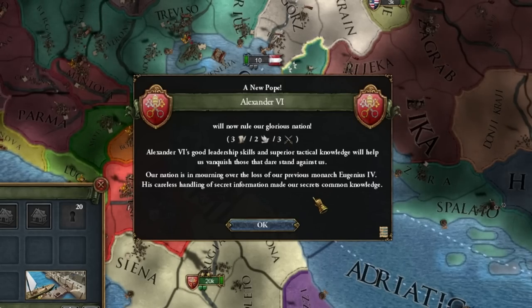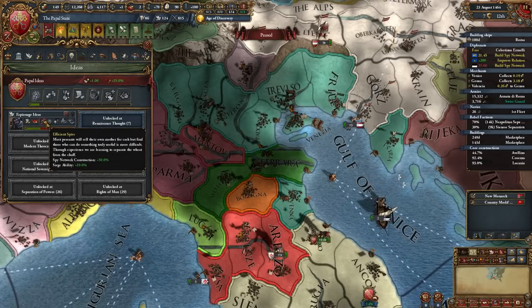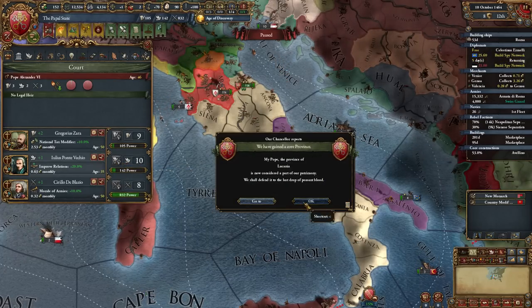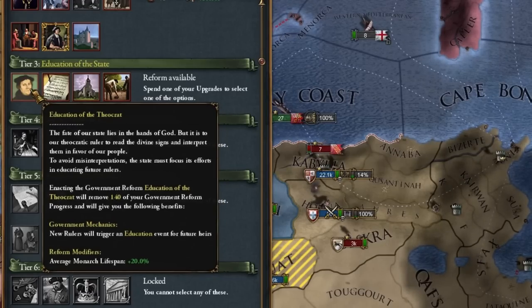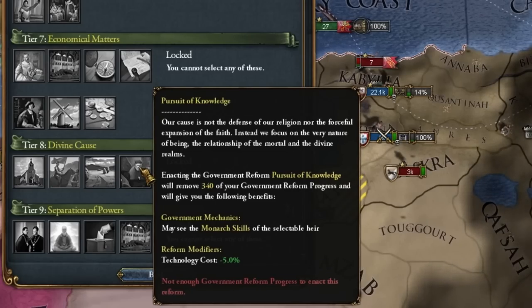This pope is breaking records — anyone ever had an older one? Finally we can further reduce claims costs. These spy ideas for the pope are a really amazing thing — I even want to finish them as soon as possible. On the pope, never take the third-level reform — never! That is, until reform 8 where you can see the stats of your successor.